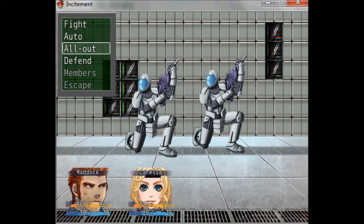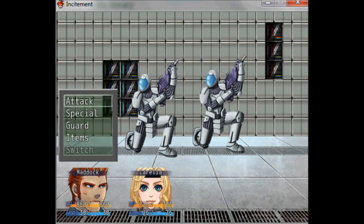All Out means they just attack. Defend means they all guard completely. Escape is if you want to run away from the battle, but this one is a scripted battle so you can't run away — most of the others you can. You've got special moves, Guard to defend, items you can use in battle, and Switch to swap party members once you have more.